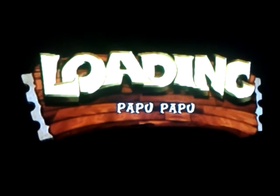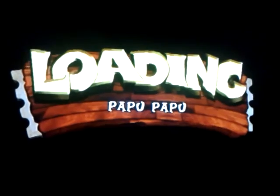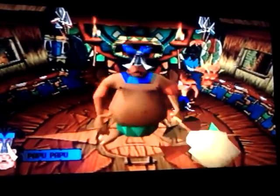Next boss — Papu Papu. A little background: Papu Papu is an Indian tribe leader and he's not too thrilled with us being in his land, so he wants to take us out of here. But this is one of the easiest bosses in the entire game. When he is vulnerable, you jump on his head — you cannot spin on him or you will ricochet back. All you want to do is jump over his staff and dodge his attacks.